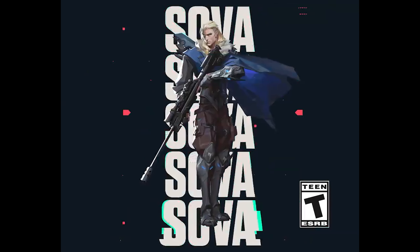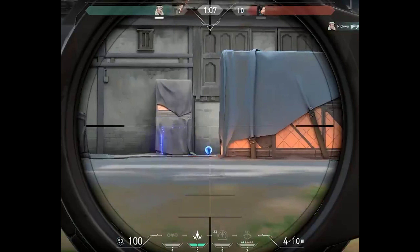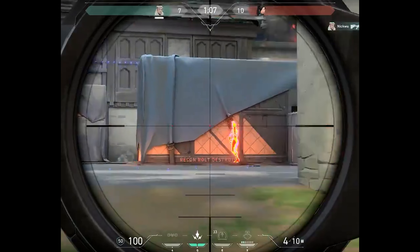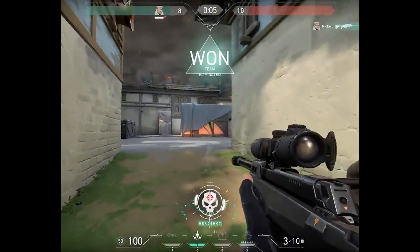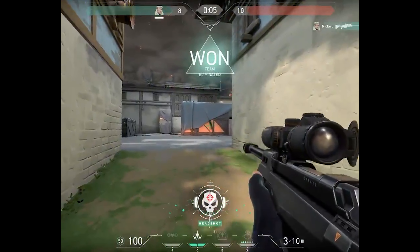Next we see a nice little shot with the Valorant orb, and then the Recon Arrow — which in this game is called Recon Bolt. This fires a bolt that deploys a sonar emitter. The sonar pings tag nearby enemies causing them to be revealed, but it can be destroyed. However, the enemy doesn't get to destroy it here because it instantly gets shot through a very thick wall, which is surprising. It'll be interesting to learn what can and can't be shot through in the game.